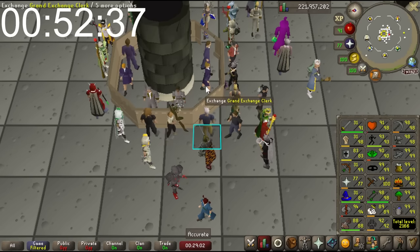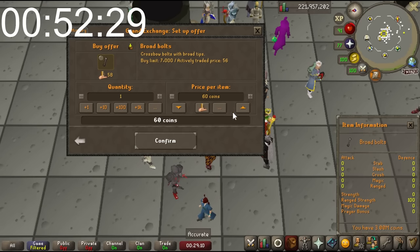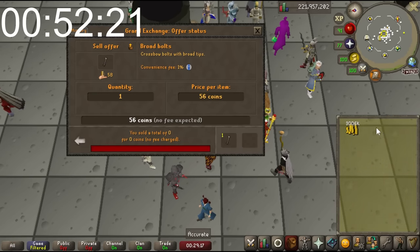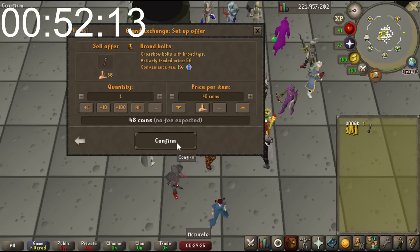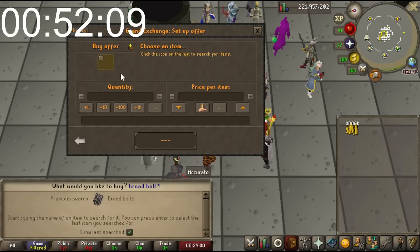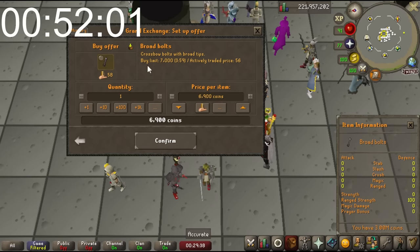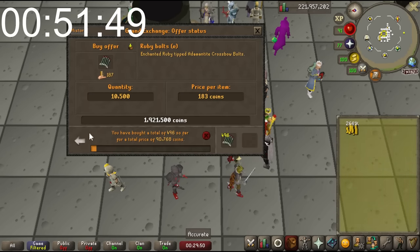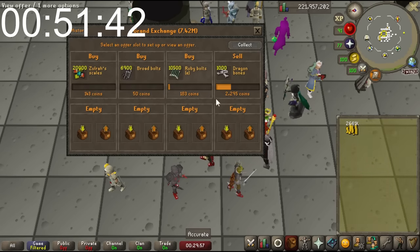Let's try Broad Bolts. They're probably not going to be worth it - going for 60 and not buying. I'll try my luck, I'll do just under the full buy limit - about 6900 at 50. Bolts are slowly trickling in. I'm wondering if I need to skip on these scales - I'll leave them in a little longer, because it's a third of my capital tied up. I'd like to free that up if possible.